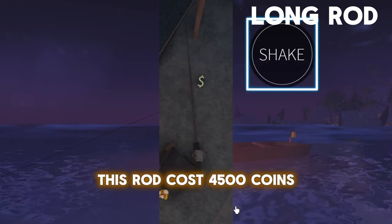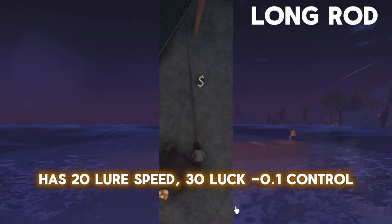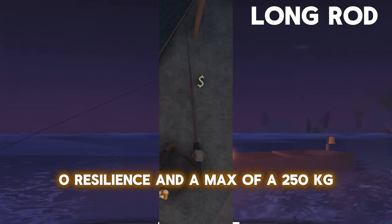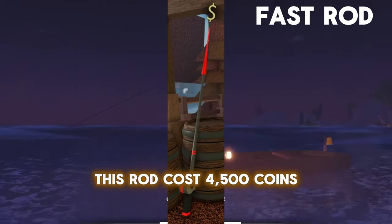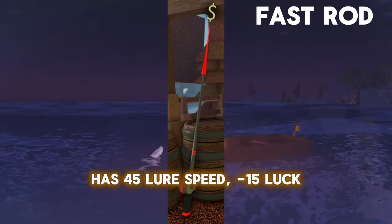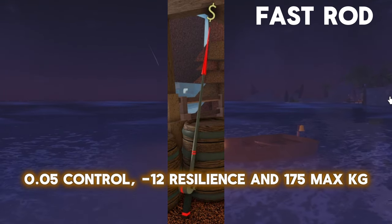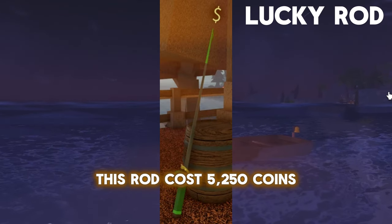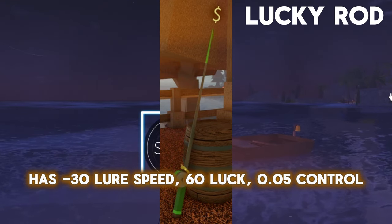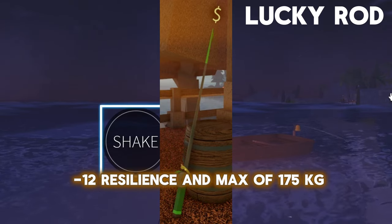This rod costs 4,500 coins and has 20–60 Lure Speed, 0.05% Luck, 0.05% Control, 10% Resilience, and a max of 250 KG. This rod costs 4,500 coins and has 45–35 Lure Speed, 0.05% Control, 10% Resilience, and a max of 175 KG.